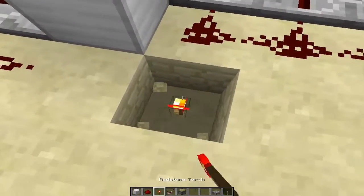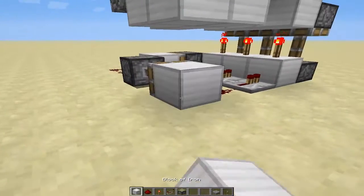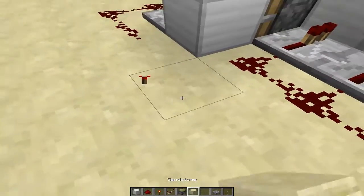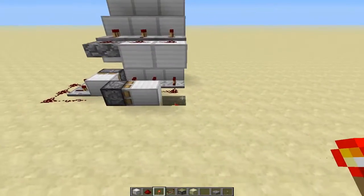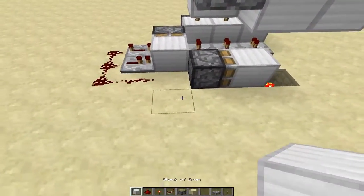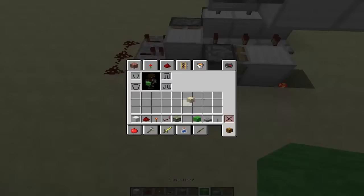Now you're going to dig one block, have a torch, and place a piston right there. What I meant is you're going to have your piston right here, and you're going to dig a block right there, because that's where you're going to put your torch. From here, we are going to place a block right here — this will be our input.